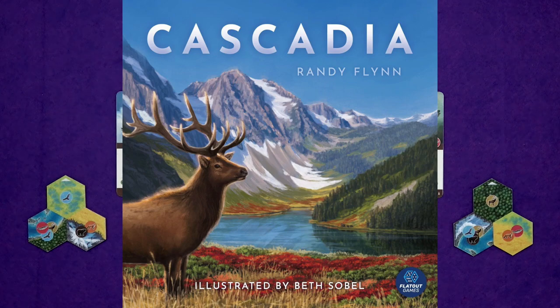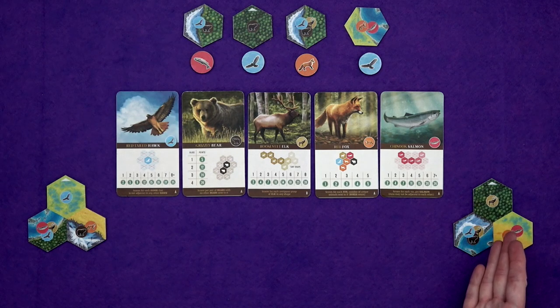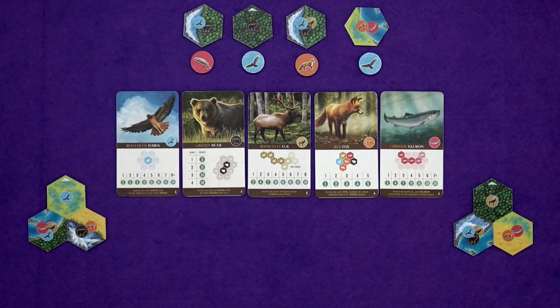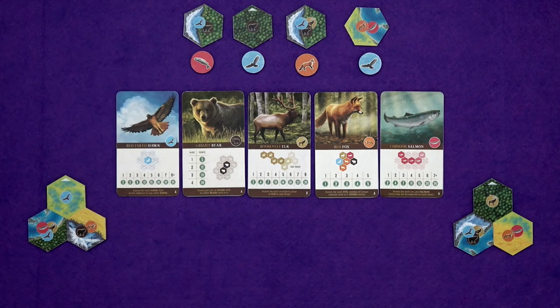Hi everyone, I'm Tom and today I'm going to be showing you Cascadia, which is a new tile-laying game all about trying to create habitats for animals and get those animals to live in those habitats. It's named after the Pacific Northwest — Washington, British Columbia, that kind of area — which is sometimes referred to as Cascadia, which I thought was pretty cool. I'd never heard that before. So we are really trying to build the best Cascadia.